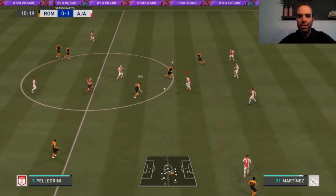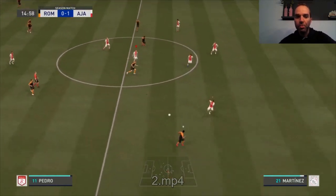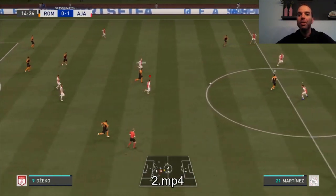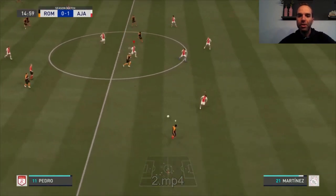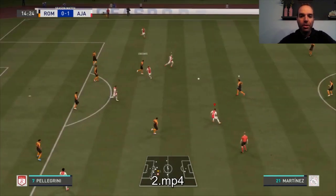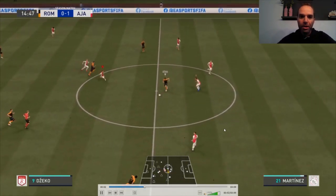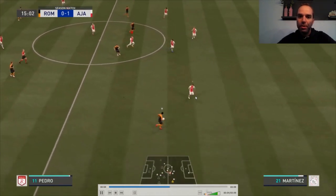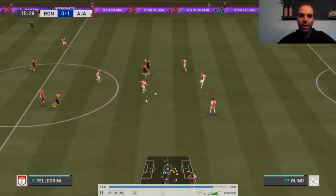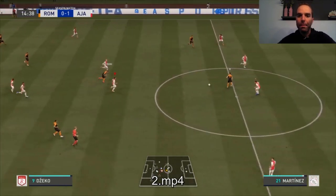Here is another example defending with my defender. I was with Martinez from Ajax, running back because my opponent had the ball and played it to the right. I switched to my left defender thinking he'd make a run down the right side, but then he decided to pass the ball back to the center. That gave me the opportunity to catch the ball. I didn't put pressure on the ball — I secured the space where the danger was. He tried to make a pass and we easily got the ball.